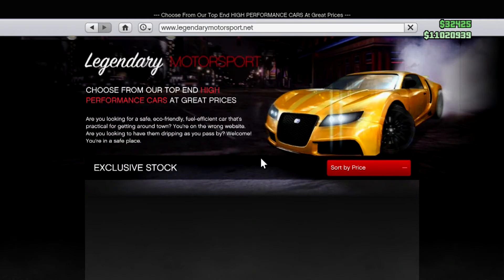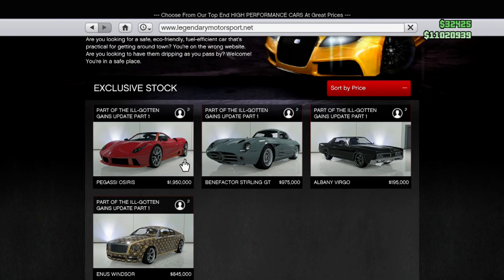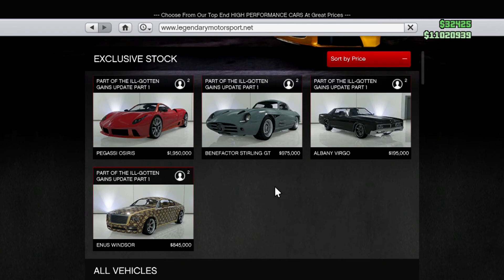Now we go to Legendary Motorsport. We see they got a new kind of organization thing going on. The Pegasi Osiris costs $1.95 million — that's as much as the Valkyrie. The Benefactor Sterling GT costs $975,000, a little bit more reasonable. The Albany Virgo costs $195,000. I'm definitely going to get most — I think I'm getting all these vehicles.